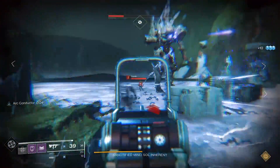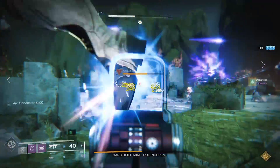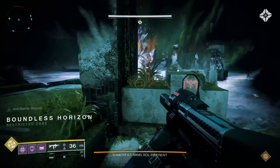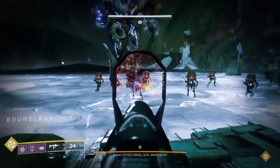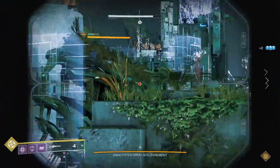The strategy you'll see in this video is the one that my team uses and works for us. There's an alternate strategy I'll mention later on in the video. This fight combines the Tether mechanic, the Enlightened mechanic, and the Moat mechanic all into one fight. But first, let's talk about the boss and the arena you'll be fighting in.